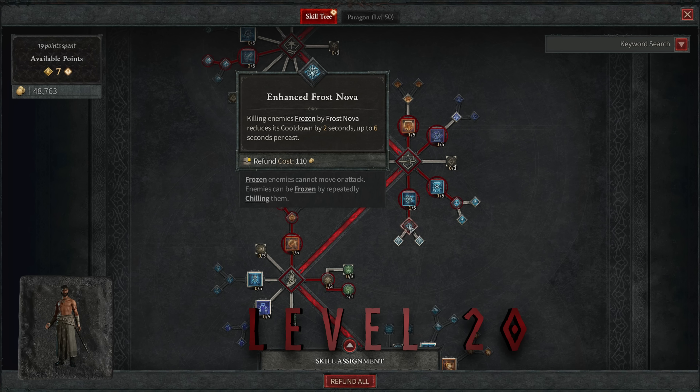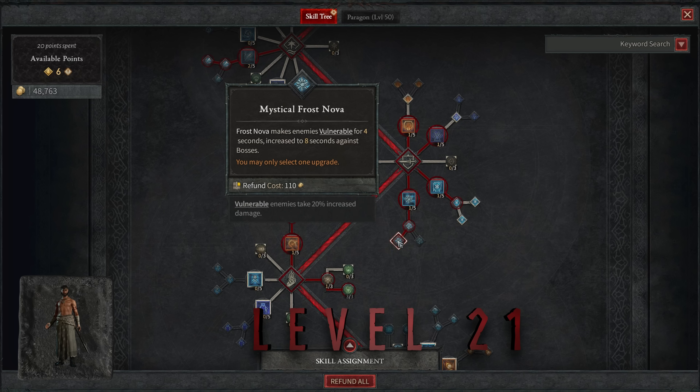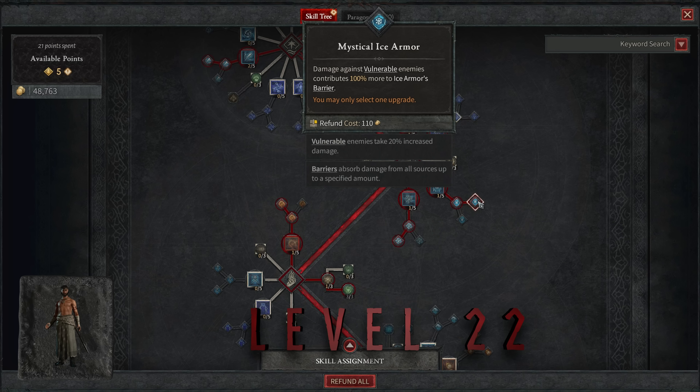At level twenty, put a point into Enhanced Frost Nova. Now when you use Ice Shards to kill enemies frozen with Frost Nova, it reduces the cooldown by two seconds per enemy, up to six seconds — meaning faster Frost Novas, more crowd control, more uptime on your 25% damage boost to Ice Shards, and faster cooldown for more barrier. At level twenty-one, put a point into Mystical Frost Nova, making all enemies you hit vulnerable for four seconds (eight seconds for bosses), so they take an additional 20% damage. At level twenty-two, put a point into Mystical Ice Armor to synergize: when you attack those vulnerable frozen enemies, your Ice Armor gives you 100% more barrier for the damage you deal during that window.